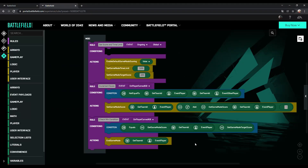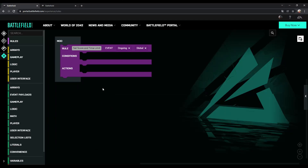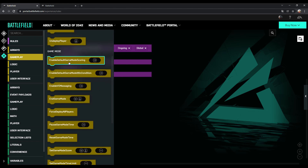If you don't have these rules in your team deathmatch editor for some reason, or you want to add it to an already existing match, you can easily set them yourself. By default you only start with one empty rule in the editor. You can rename this to 'set score and time limit'. Then on the left click on gameplay and under game mode you will find 'enable default game mode scoring'. Drag it over to the editor window and place it in the action slot of the rule. Then you need to set it to false.